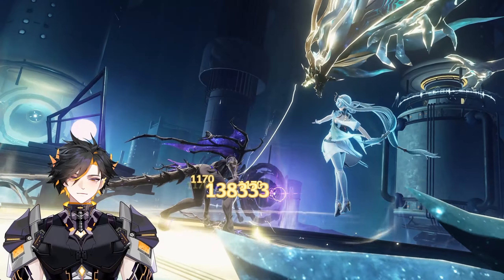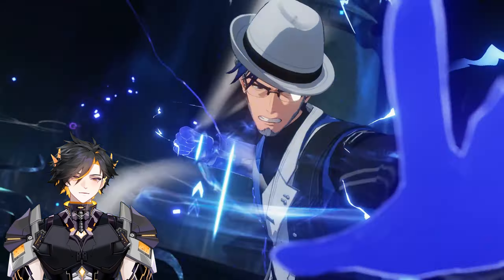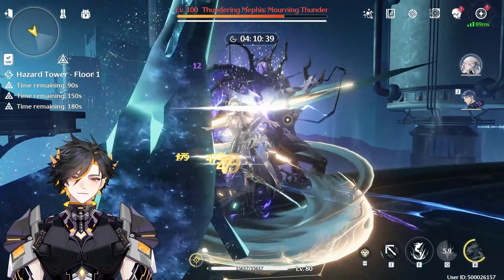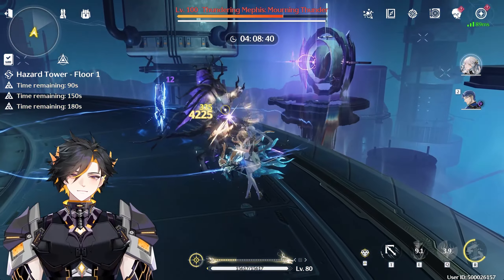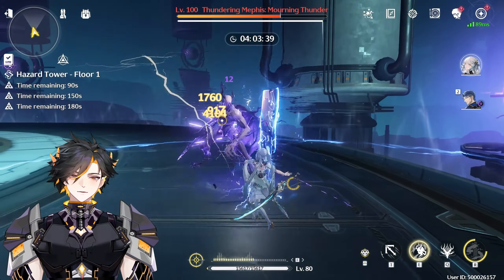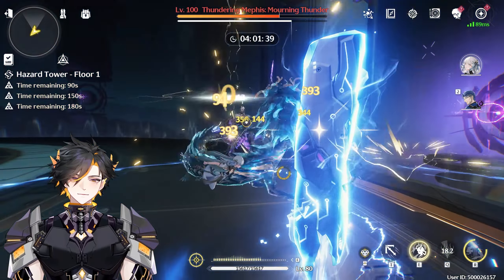Boom. Then back to Yuan Wu — use our ult, set down the totem, and then back to Jinchi. You can also use a different DPS. You can even use a level 1 Yuan Wu to actually build this gauge if you want.